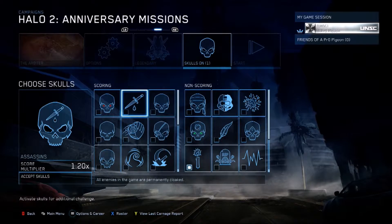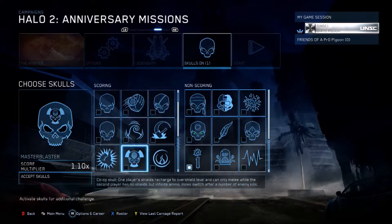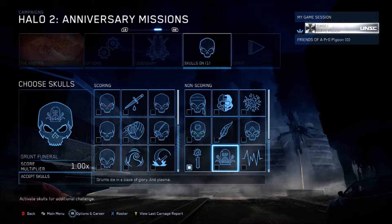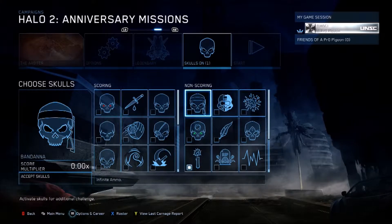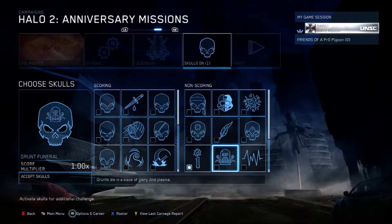Still your competitive scoring options here, Legendary Difficulty obviously, and I've only got the Grunt Birthday Party skull on. If you want you can chuck any of the skulls on, but I'd recommend just not touching any of these skulls — just stick to the ones I told you to put on.